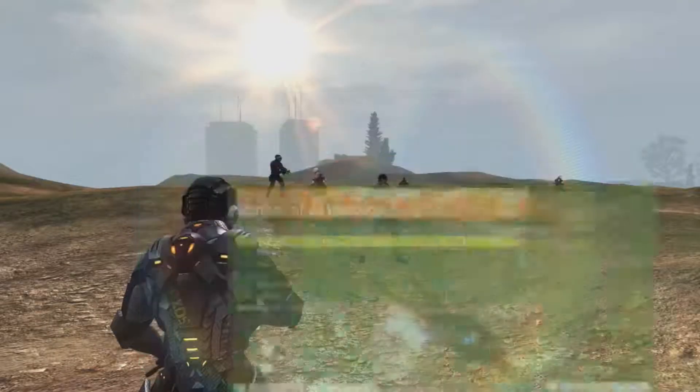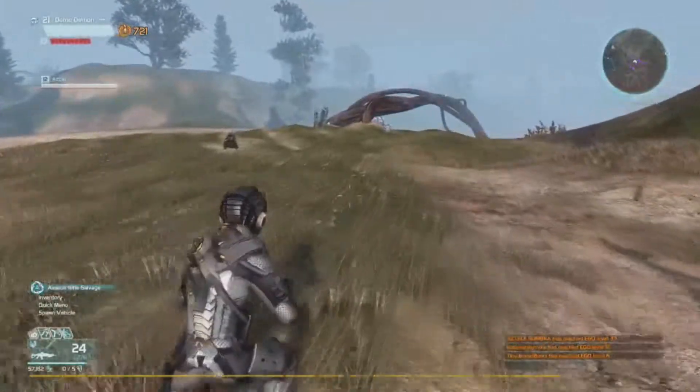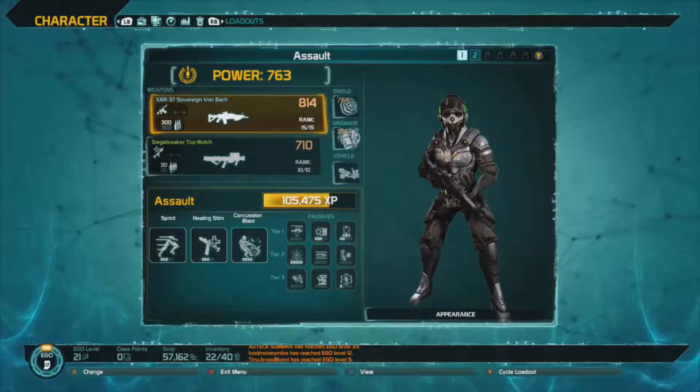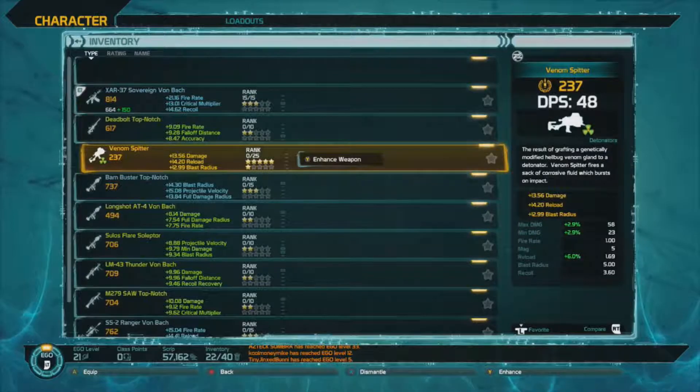After completing a mission or event, you'll get things on the side here called salvage. At first it might seem useless, but this is where we go into leveling up your weapon. Once again, in your character menu, when you're selecting your primary and secondary, you'll notice a thing that'll say enhance weapon.